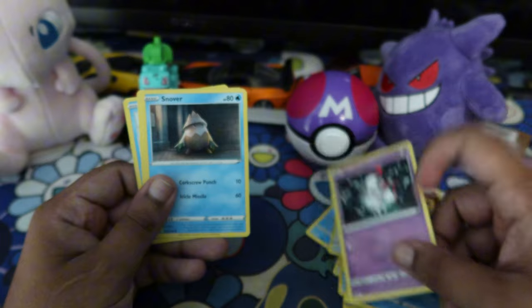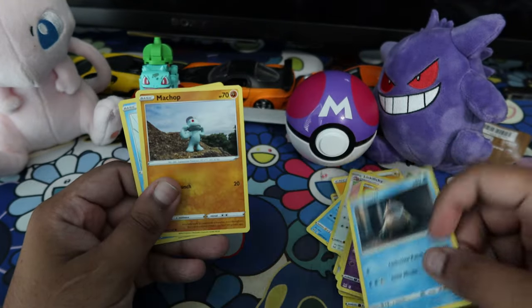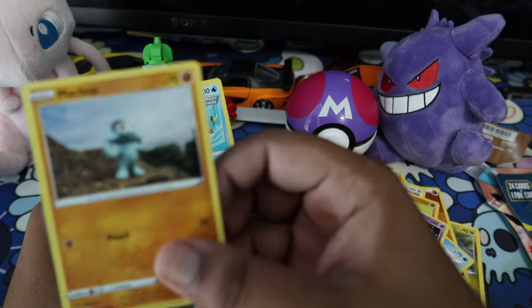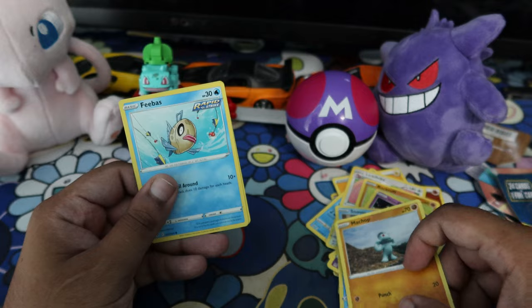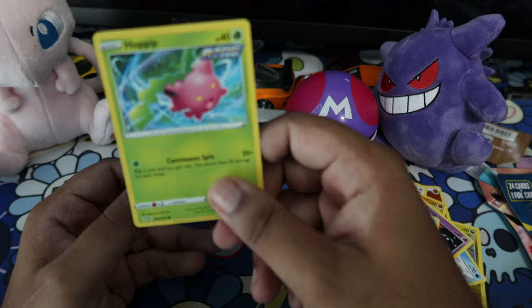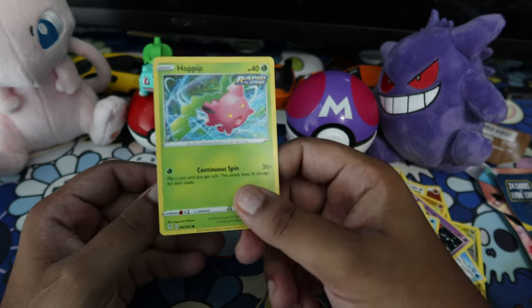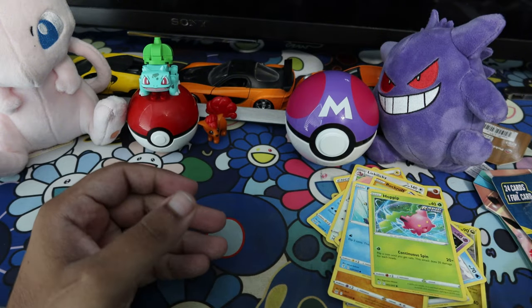And then we have this guy — a Machop! I'm a chop. I like it — not a bad pull. And then the last card is this stupid looking thing which... I hate it. That's fine, that's fine. So that's the first pack done — moving on to the next pack.